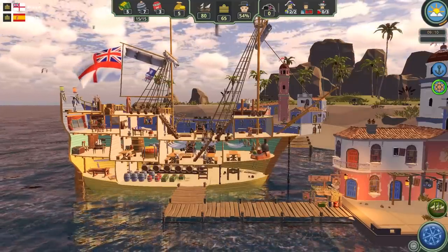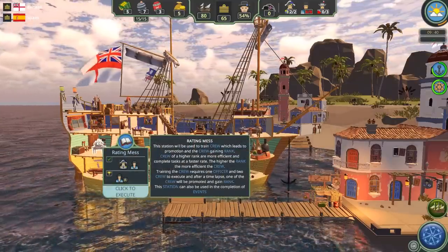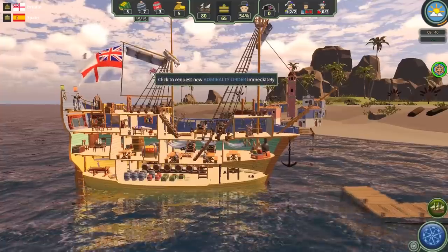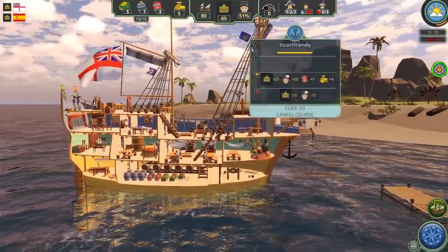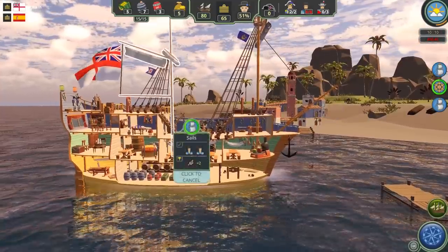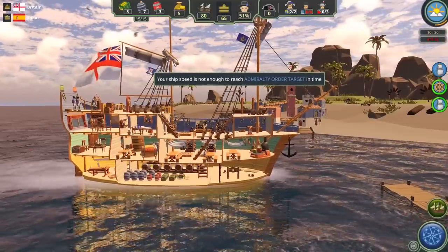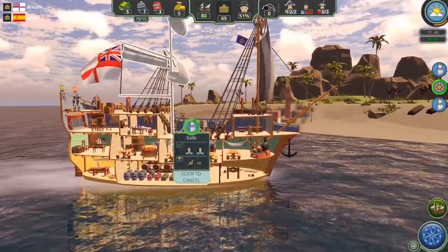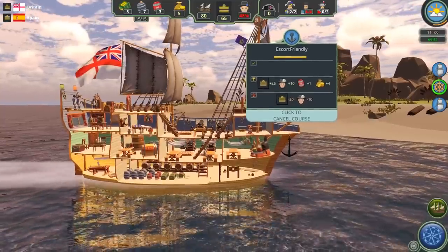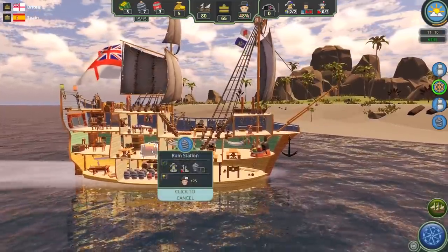The capstan is secured. New orders from the Admiralty — set new course. Man the sails! The game warns that our speed is not enough to reach Admiralty orders on time, but now that we've dropped the sails it should be fine. Our mission is to escort friendly ships. I think the orders will probably get a little more complicated as time goes on.